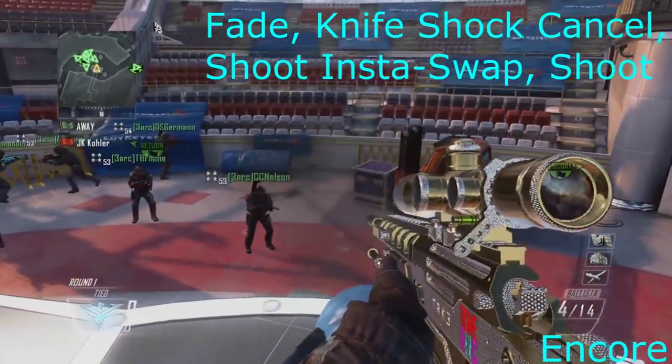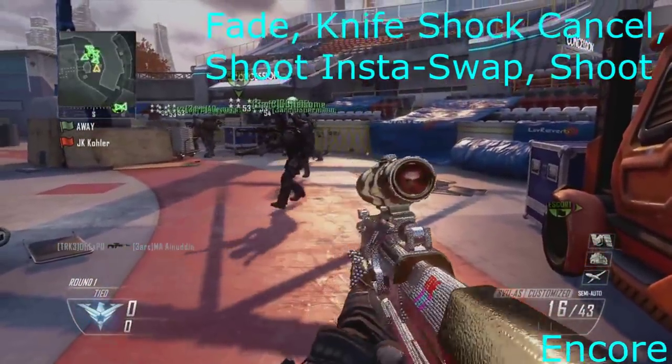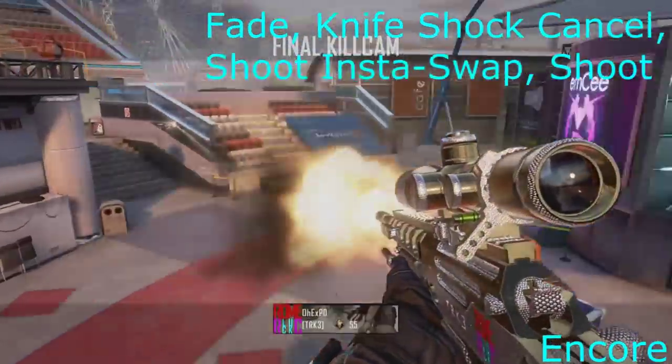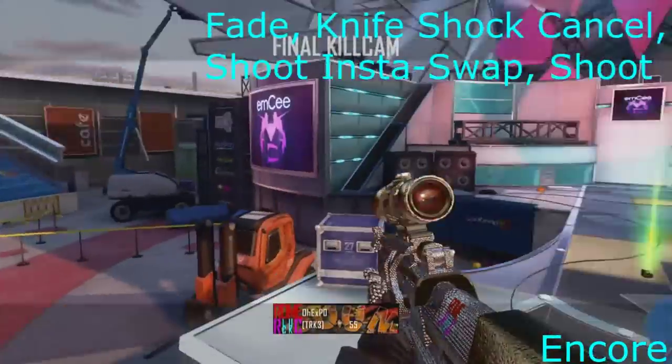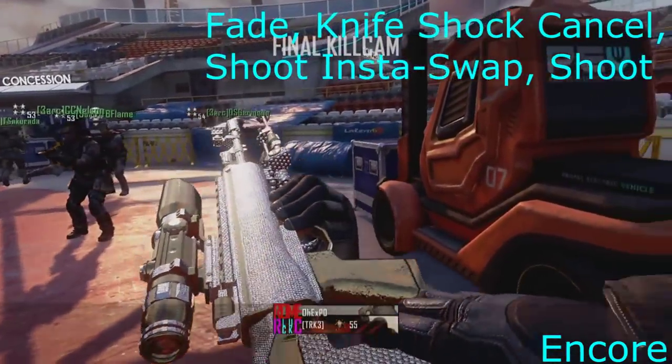The next map is Encore — you can't really do anything — this is basically just an advanced phase range shot where I do a fade at the beginning, then I shock charge cancel, then I shoot and insta-swap. I don't know why I used the SVU, it's just because there's so many maps I was getting bored of using the same classes over and over again, so I wanted to swap the classes.